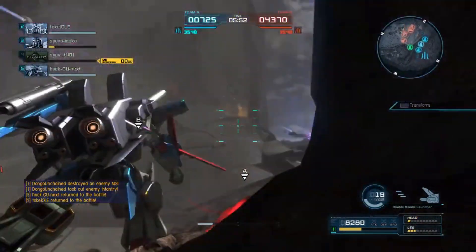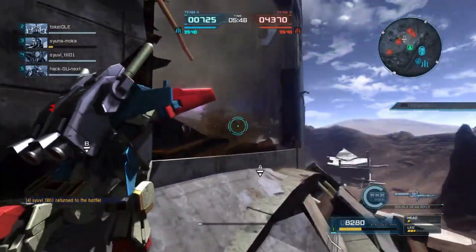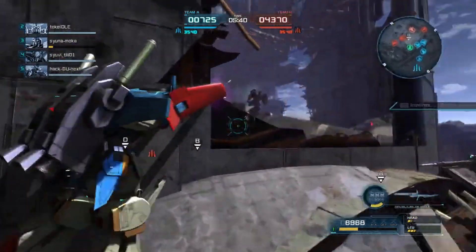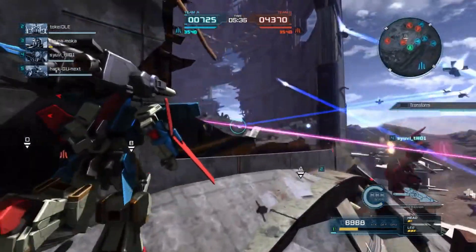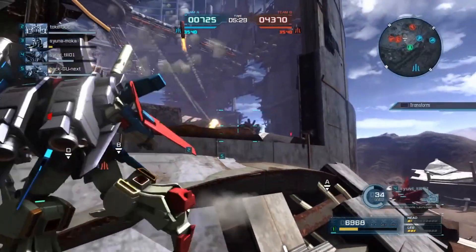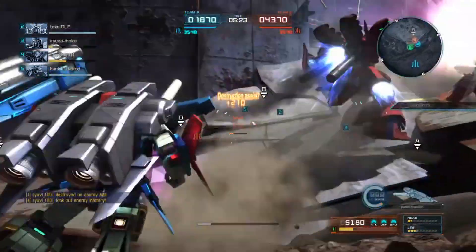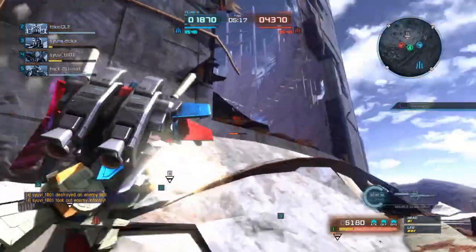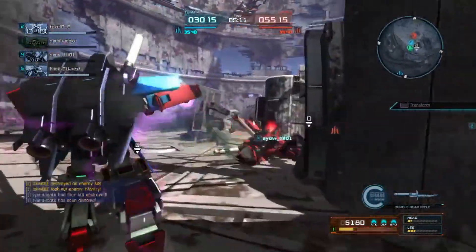In terms of what it already has: the Double Zeta has a beam rifle you can shoot uncharged, and you can also charge it up to get an instant stun. You have shoulder cannons — you have to stand still to fire those, but you can get a stun that way. You have a really long beam saber, which is really fun to use — especially hitting those raw downswings. You also have vulcans and a backpack full of missiles you can use while boosting.